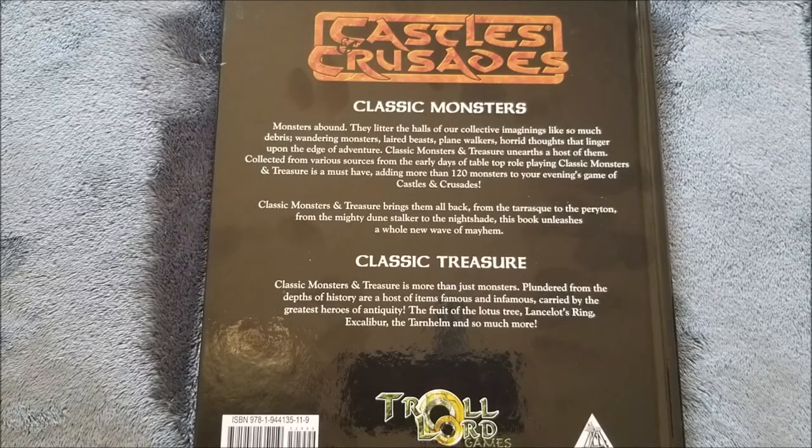Monsters abound — they litter the halls of our collective imaginings like so much debris: wandering monsters, laired beasts, plane walkers, horrid thoughts that linger upon the edge of adventure. Classic Monsters and Treasure unearths a host of them, collected from the various sources from the early days of tabletop role-playing. It's a must-have, adding more than 120 monsters to your game of Castles and Crusades — bringing them all back from the Tarasque to the Periton, from the mighty Dune Stalker to the Nightshade, unleashing a whole new wave of mayhem. It also includes famous treasures from the depths of history — Lancelot's Ring, Excalibur, Tarnhelm, and much more.